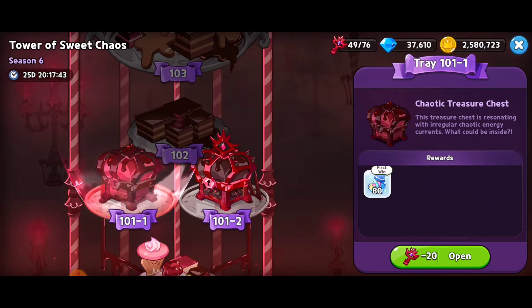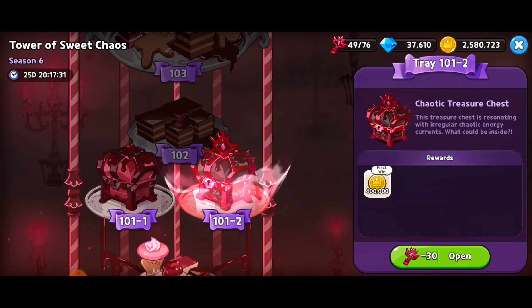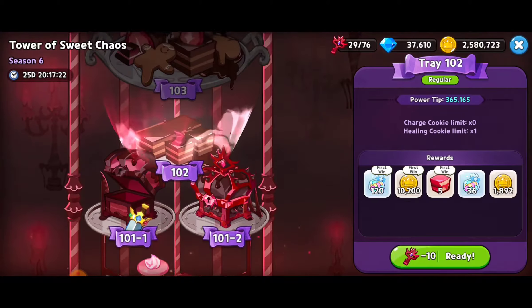Here we're at tray 101 and we can either go with dash one or dash two. Do I want the coins or the experience star jellies? For me it's a no-brainer — this one is 20 keys, the one on the right is 30 keys. I'm going for the experience star jellies. That's going to be perfect for leveling up our cookies, and you can never have too many experience star jellies.